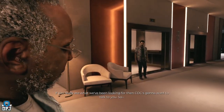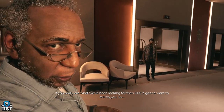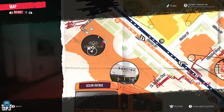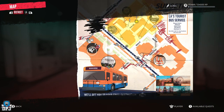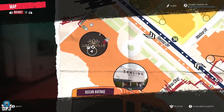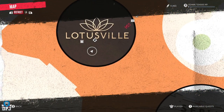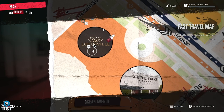You will eventually meet Dr. Reed and your first checkpoint will be within that hotel. When you get to this hotel and have your checkpoint, there will be a vendor here who you can buy and sell items to. His name is Dougie and he's located right here on the map, so go here if you don't know where he is.